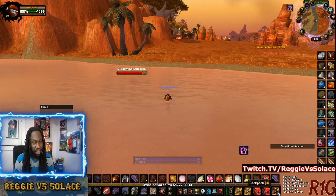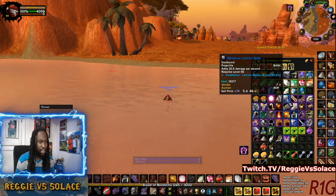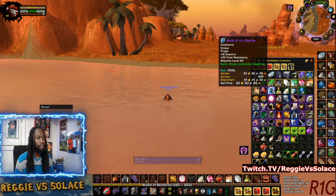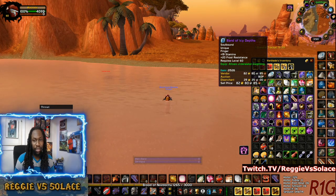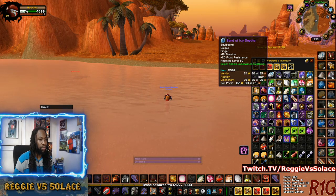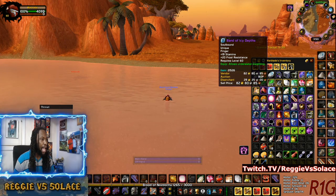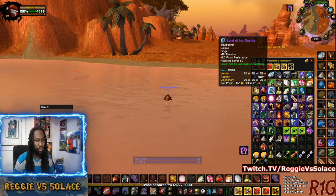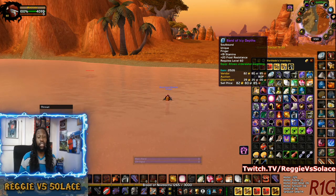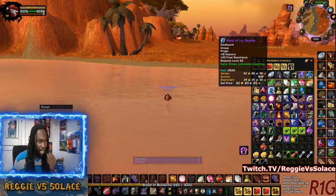I'm in a body of water here and I want to talk about this item that I'm going to put on screen. It's called the Band of Icy Depths. So you got this thing called the Band of Icy Depths — what's this item? It's a ring that you get from completing the Blue Scepter Shard. I just completed that. And I think this ring is a valuable ring that you're never going to want to vendor. First, I want to talk about why you'd vendor the ring, and then I want to talk about the three phases of this ring, how it's pretty incredible.